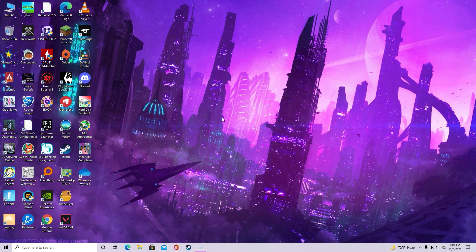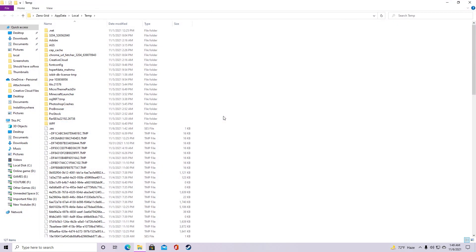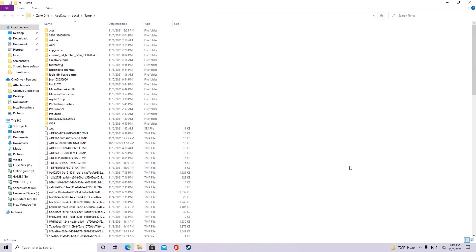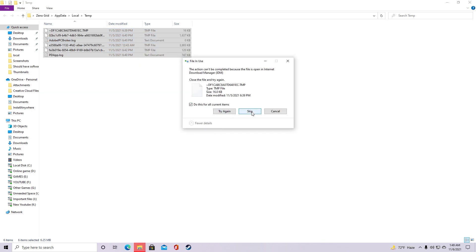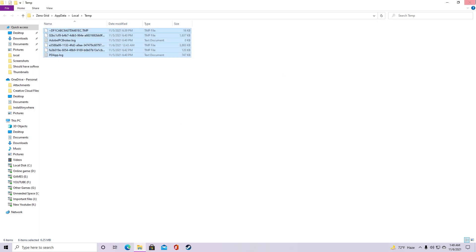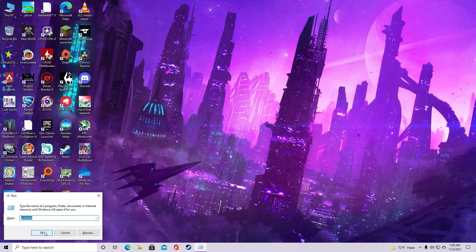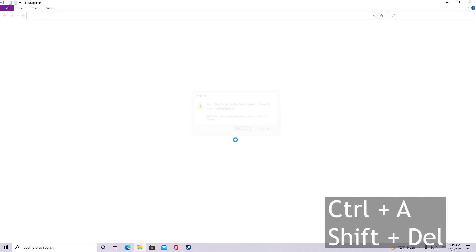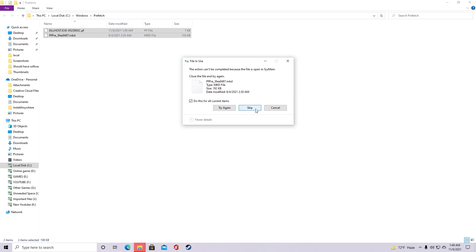Then do it again but this time type '%temp%' and as you can see I have a lot of temporary junk files here, so let's clear them all. Skip the ones that you can't. Then delete all the prefetch files — type 'prefetch' and hit OK, then Ctrl+A and Shift+Delete everything you can see, skipping the ones you can't.